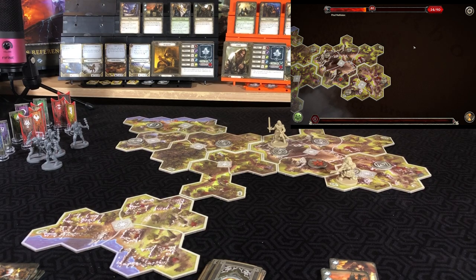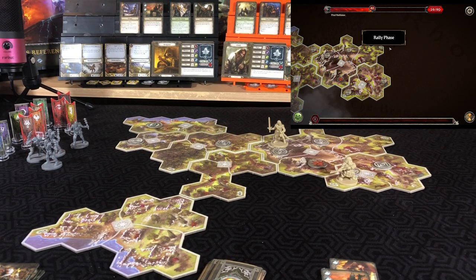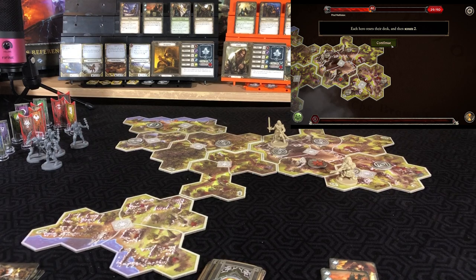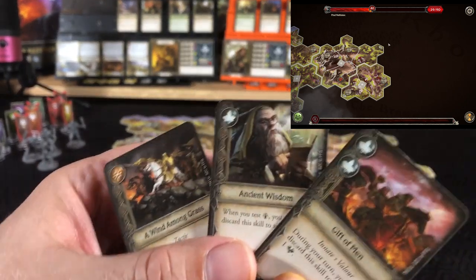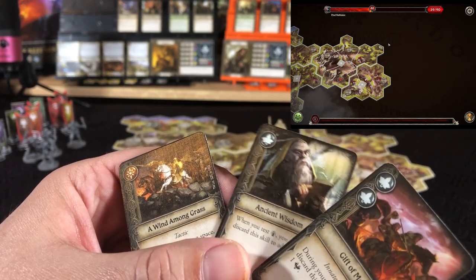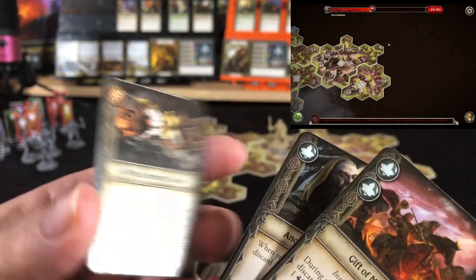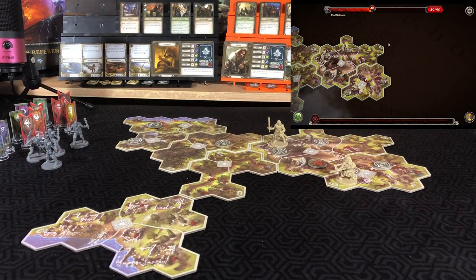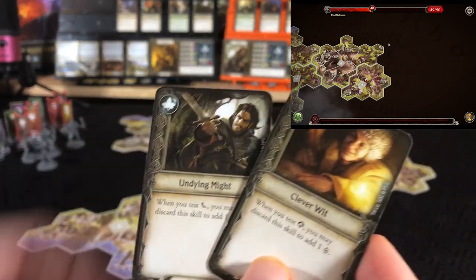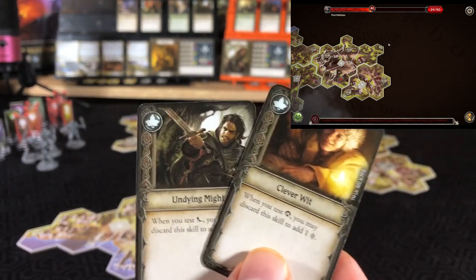Into the shadow phase — threat increases by five. Rally phase — heroes reset their deck and scout two. We are no longer nearby, so Aragorn will look at three and Gimli will get two. We'll put Wind Among Grass on top of Aragorn's deck and the other two on the bottom. Shuffling Gimli's deck — looking at two cards: Bellowing Might and Clever Wit. Happy with what we have prepped, putting those on the bottom.